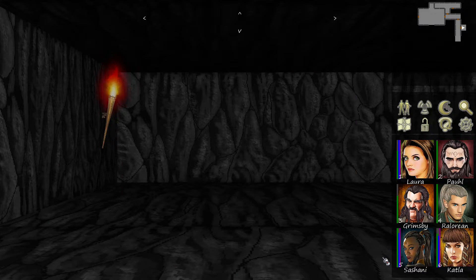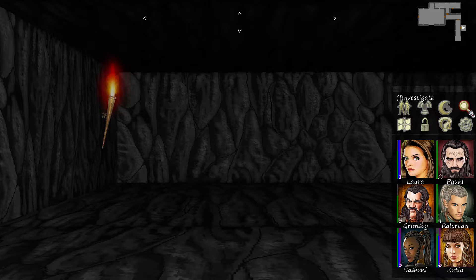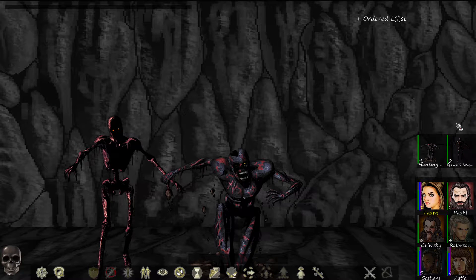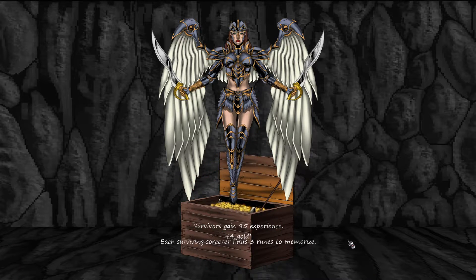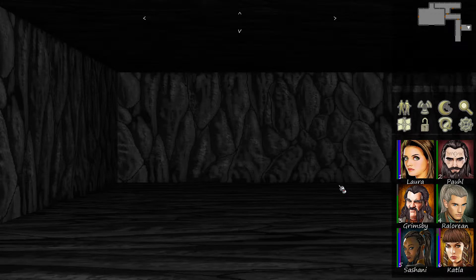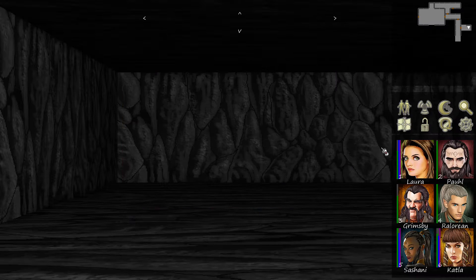Okay, let's go ahead and save — I should learn the quick save. Another encounter. 95 XP, 44 gold, three runes to memorize. Is this an enemy barracks or am I even in the barracks anymore?